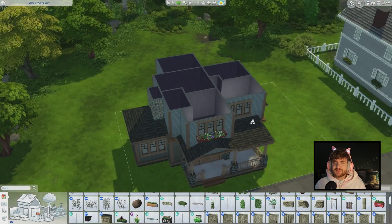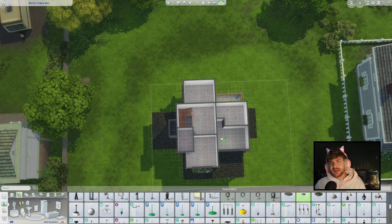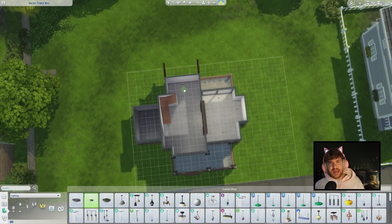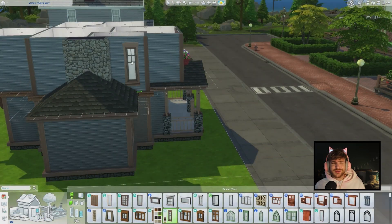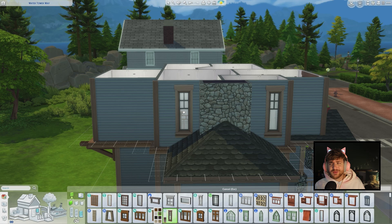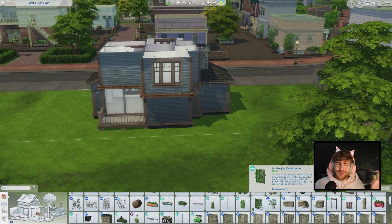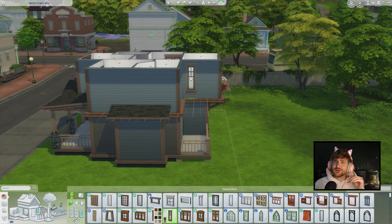I moved some things around — it just made more sense for the bathroom to be next to the one bedroom, especially when it comes to the door as well. You can see that I kind of put it at a weird diagonal. We changed that. I don't know what my thought process was but it was wrong — we do correct our mistakes, but I am only human, you know.